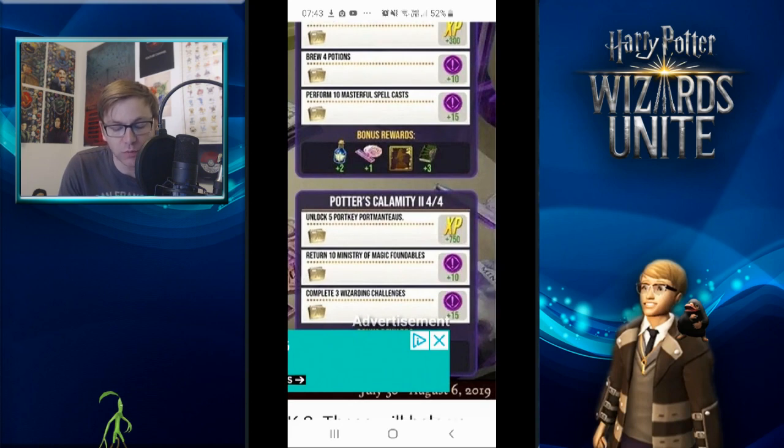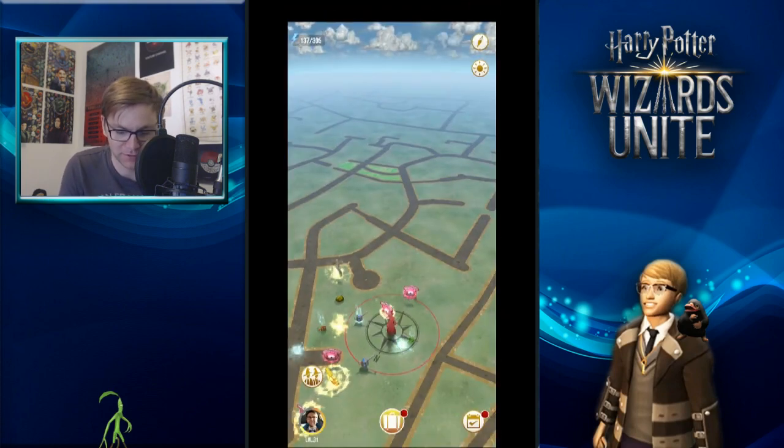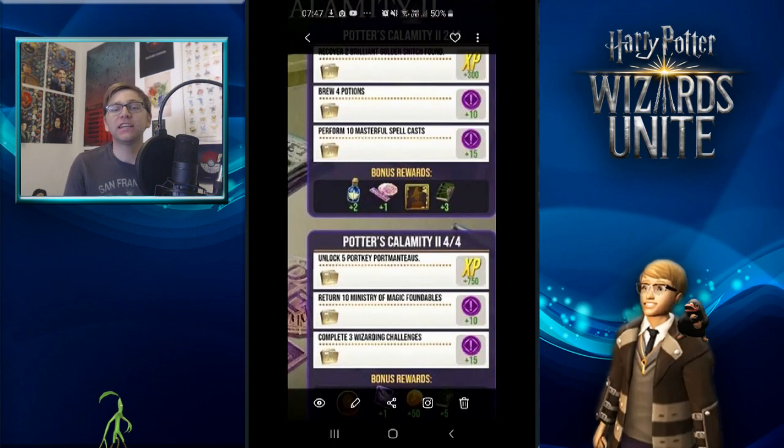Return 10 Ministry of Magic foundables — that might be slightly harder. The Ministry of Magic is usually found near offices, so look for an office building, town hall, courthouse, or government building. That's where you'll find those. You can also just go around areas where there are no inns and you'll probably encounter a Ministry of Magic foundable, though it shouldn't be too hard to complete.